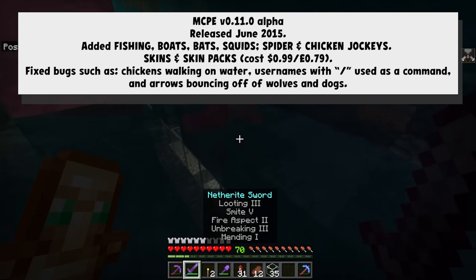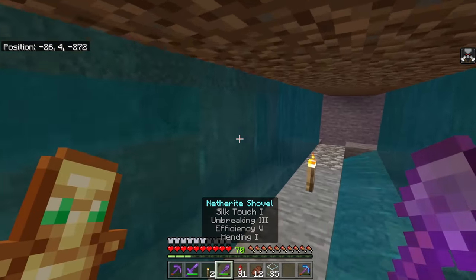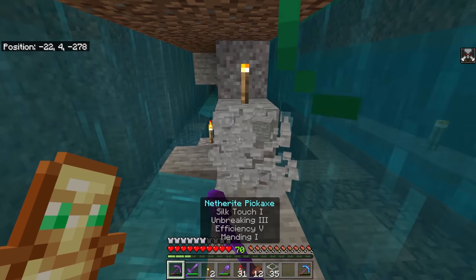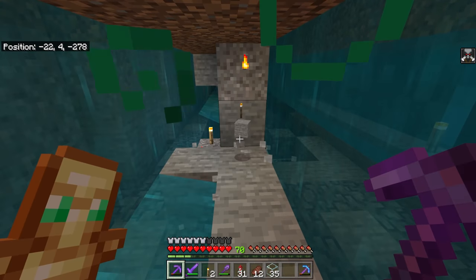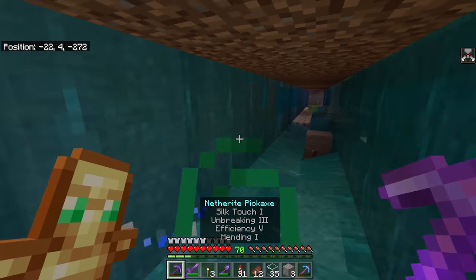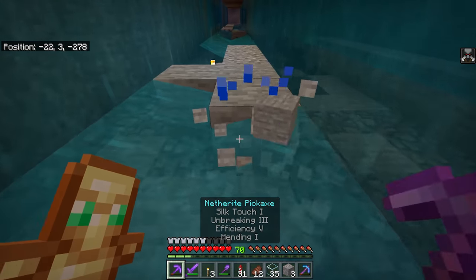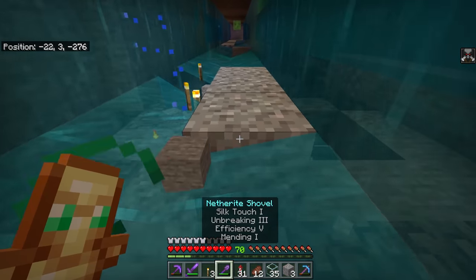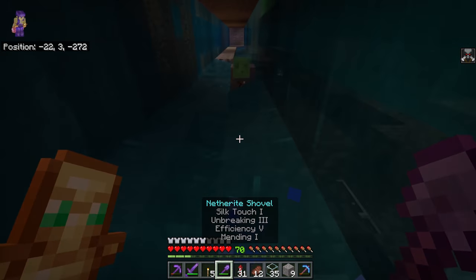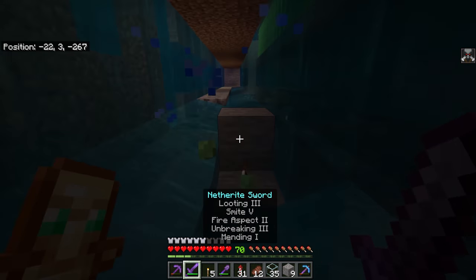0.11 also added skins and skin packs to the game. Contrary to popular belief, you could buy skin packs and texture packs on Minecraft console edition before this point — however this was the first time there were skin packs primarily made up of those console edition skins. It was their attempt to monetize the game from within, and it was met with not too much controversy, because you can just not buy skins.